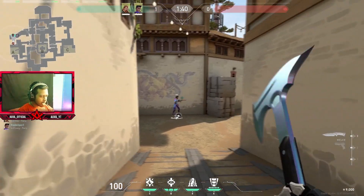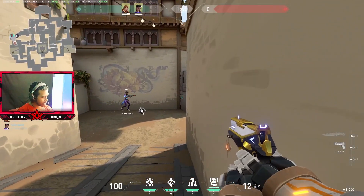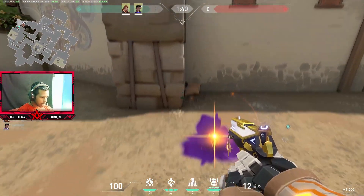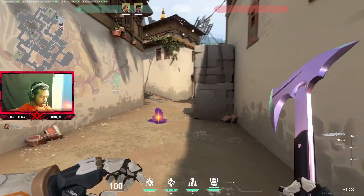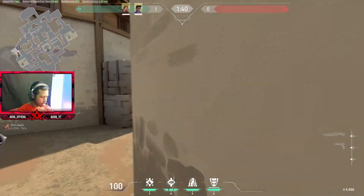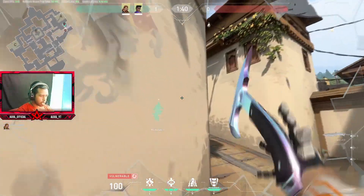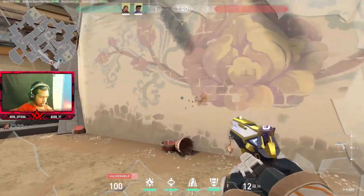Now let's see how we're covering with Astra and Breach. If you have Breach you'll play here and tell Astra to keep a star here — keep in mind it should be aligned with the boxes so that if someone pushes from here and I pop my flash right here, she won't be able to get into this box. If she is in the box she gets pulled in and flashed, so you can easily clear all the angles here.